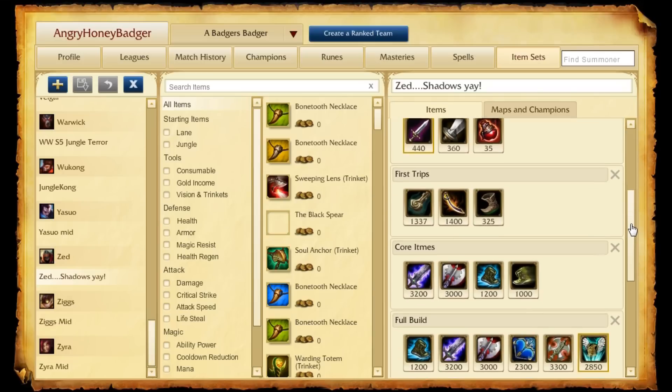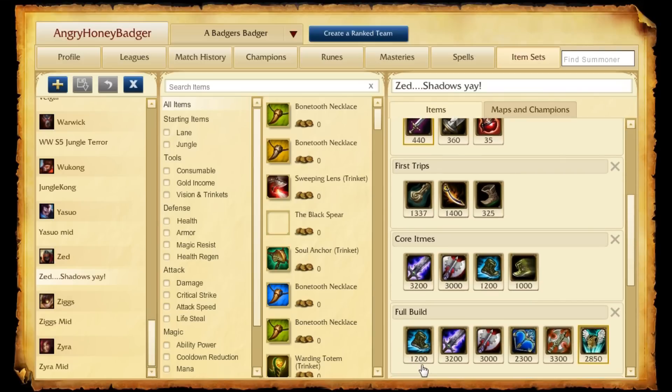As for a full build, it may look like this: your Boot choice, Blade of the Ruined King, and Black Cleaver. Then you're going to take either the Last Whisper or the Ravenous Hydra next, increasing damage by quite a lot and giving even more lifesteal. Then round things out with a Guardian Angel, because resists are nice and coming back to life is even better.